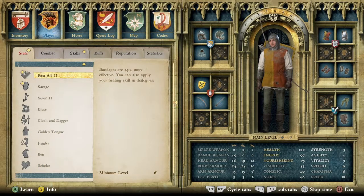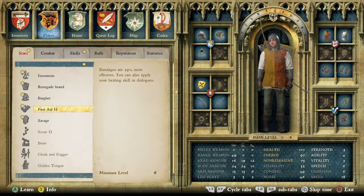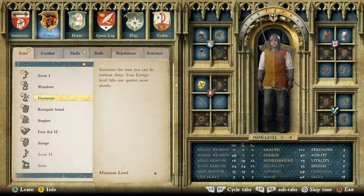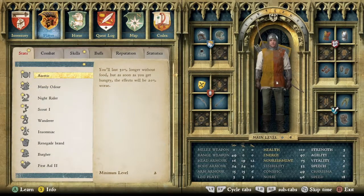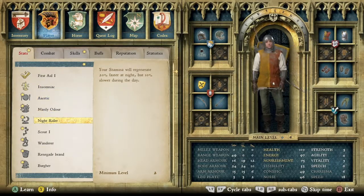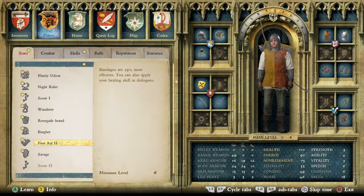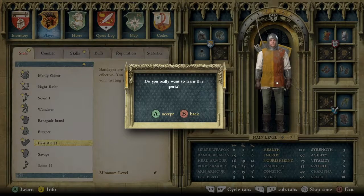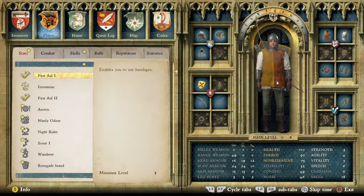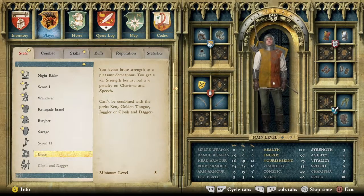Minimum level 10 - I can't even get to use these. I can only use what has the star next to it. So maybe first aid. Maybe insomnia. Let's do insomnia and first aid - minimum level 6, right. So I have first aid and I still have one more skill point. I really don't see it being used in one of these - plus bonus 3 in the wilds, or in towns and villages.